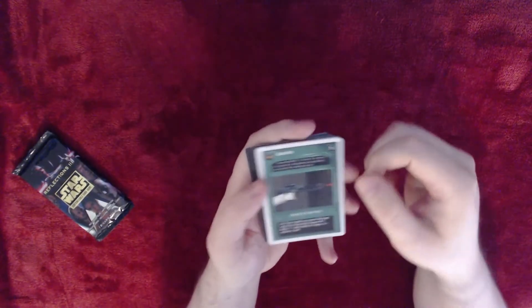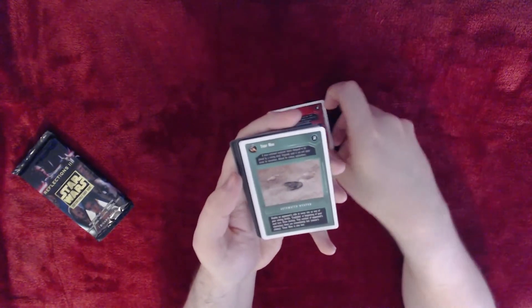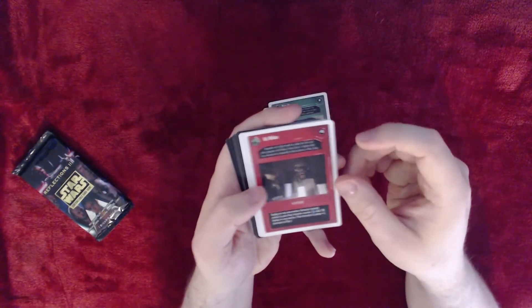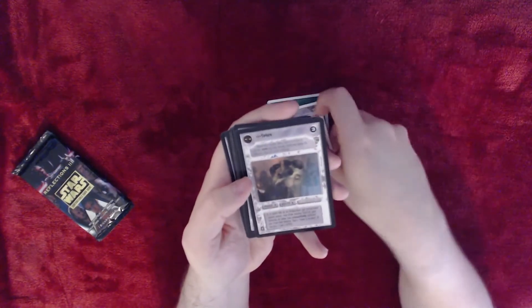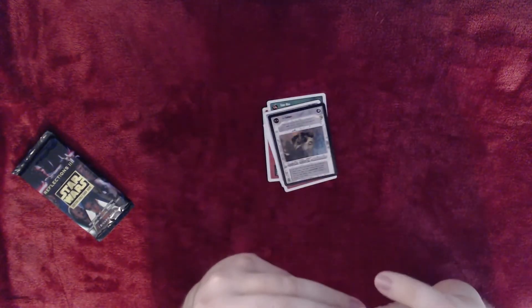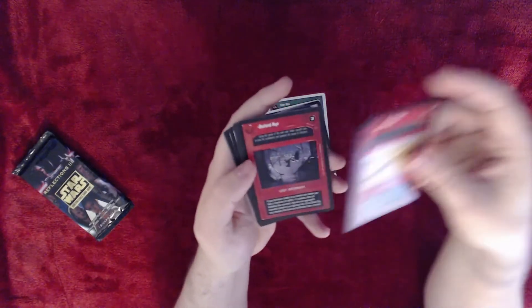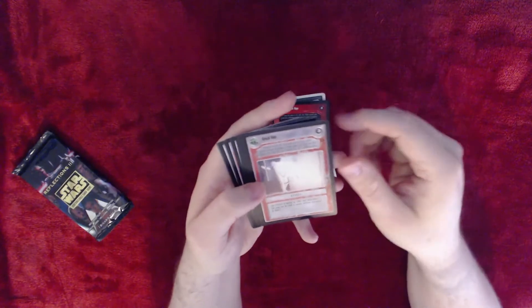We have Blaster Rifle Set for Stun, Timer Mine, Ket Malice, Return of a Jedi, Jabba's Palace Yarkora, Jabba's Palace Devaronian, Jabba's Palace Dune Sea Sabacc, Cloud City Shattered Hope, Cloud City Crack Shot.